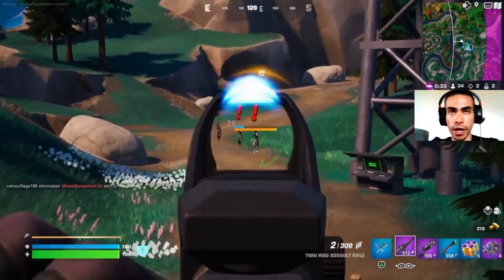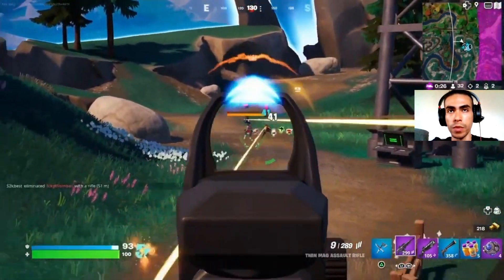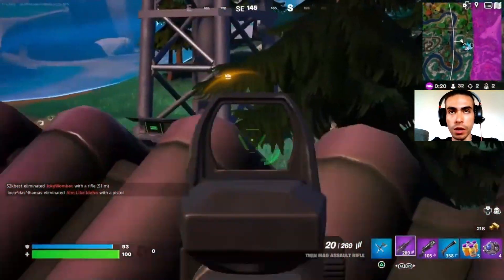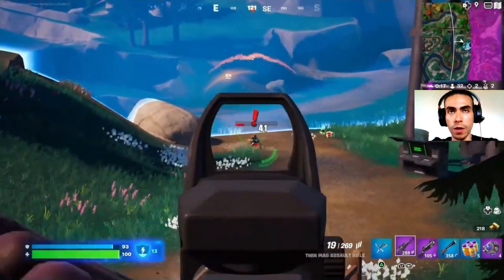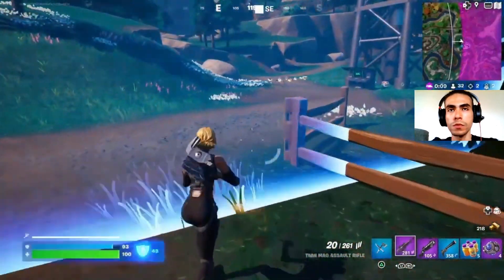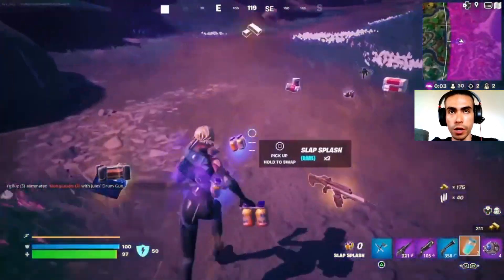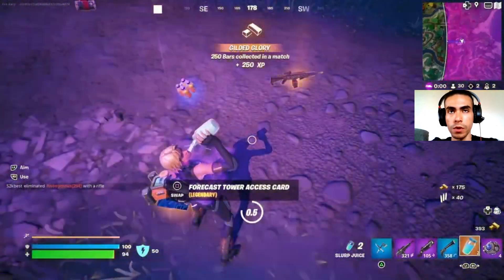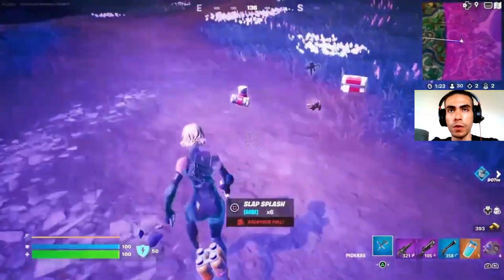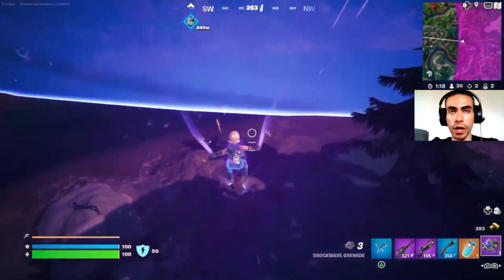Fortnite did buff the AI bosses so they laser you a bit more now — just play smart, use cover, and take them out. If the tower is on the edge of the zone, that's actually better because there's less chance of other players trying to contest it. Once you do that, get the slurp, then swipe the card here. Now it says 'Forecast Secured' — you can see the future storm circles for the entire game.